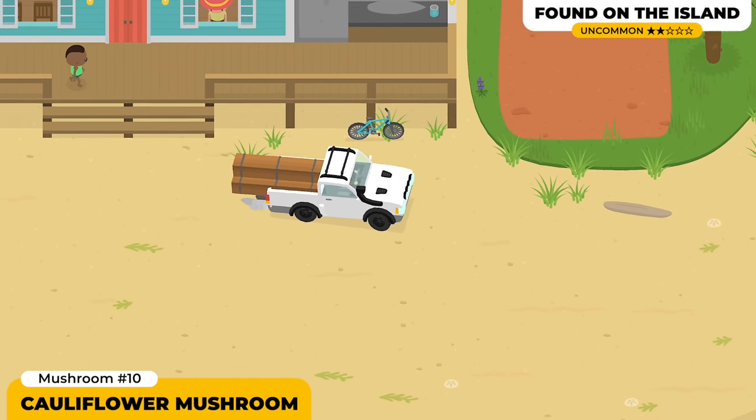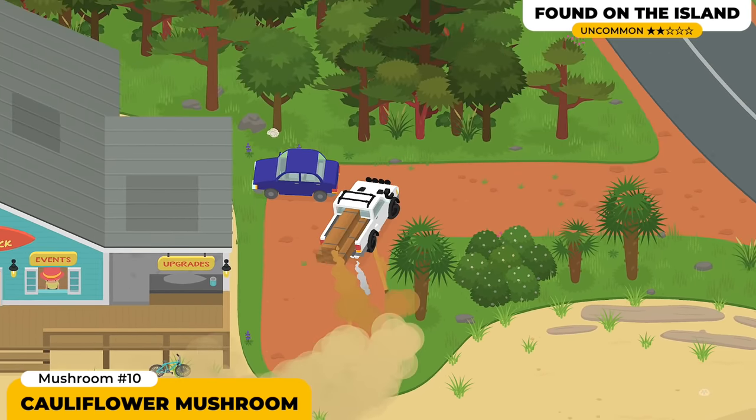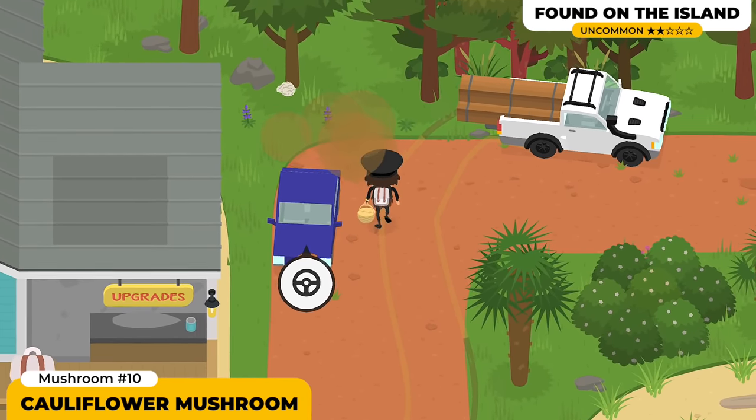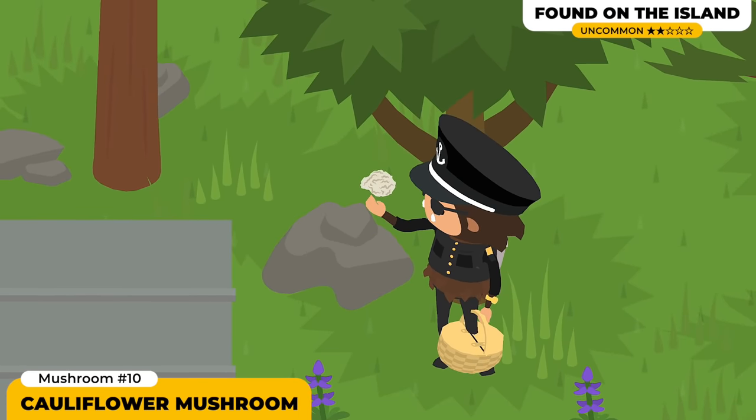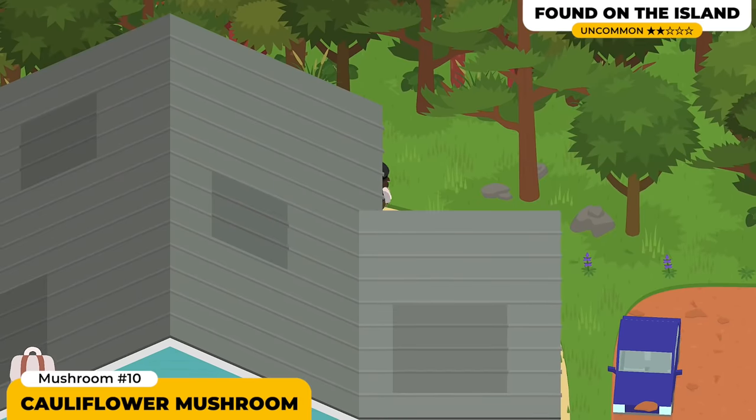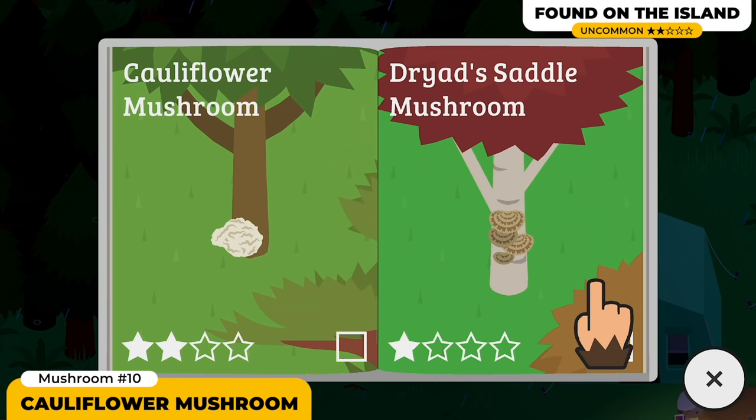Next up we got the Cauliflower Mushroom. This one is pretty easy to find — it's only gonna spawn in the island on trees. Make sure you keep on walking about on the side of the trees and also look behind trees. It's definitely not a hard mushroom to find and it's not specific to weather or time of day. Just keep on walking about and looking for it.